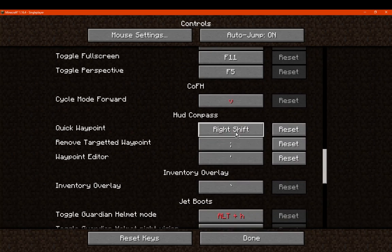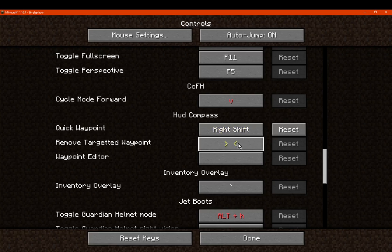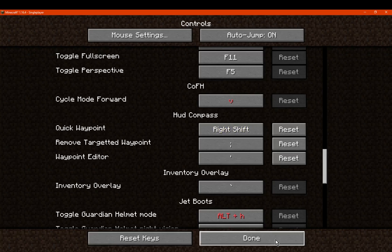Under miscellaneous you'll see the keybind options. There are no actual keybinds set by default, so I just added my own. You've got a quick waypoint — the ability to set one up with a keybind — the ability to remove some with keybinds, and an editor to access, create, and manage waypoints.